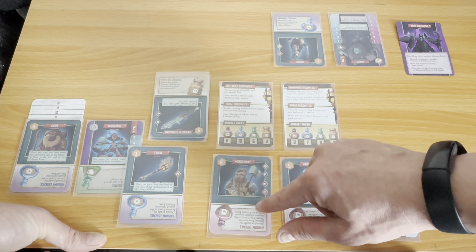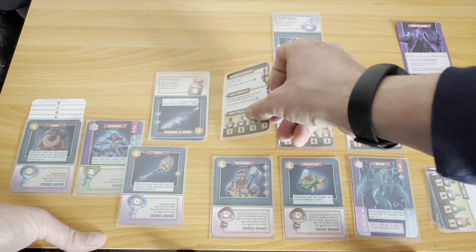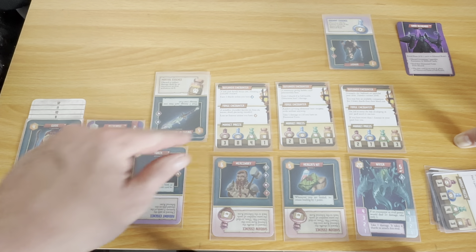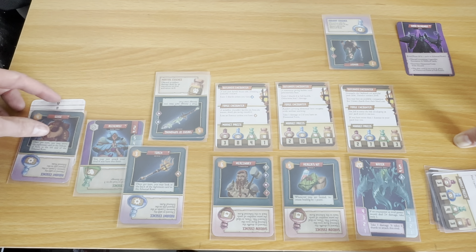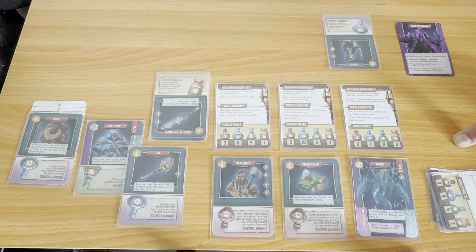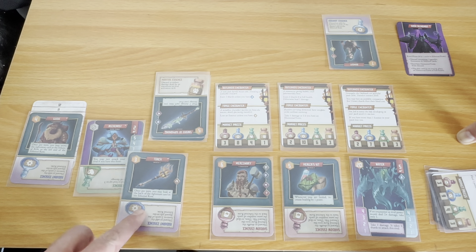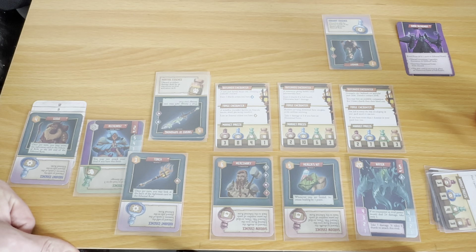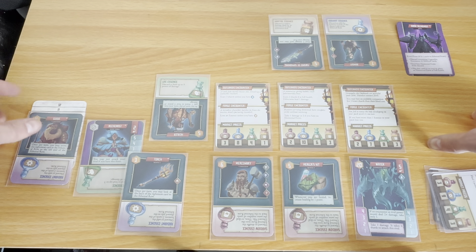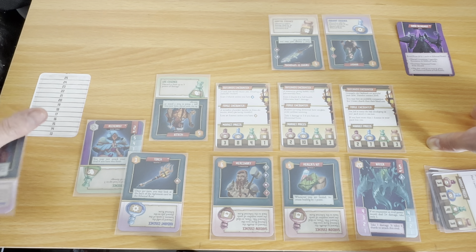So I've got two cards in the ethereal row — that's fine. We discard, move along, and we've got a new companion there, the mercenary. A rockslide barely misses you, revealing valuable treasure — gain two shards. So I go up to 11. Raiders carrying elemental bane weapons strike without warning — take one damage or two if you have an elemental form. I only have my basic form, so just one damage there. Now we're at market phase again — I'm going to sell my martial essence for three, taking me to 14.